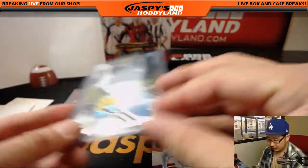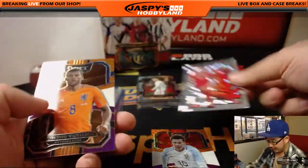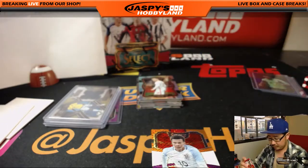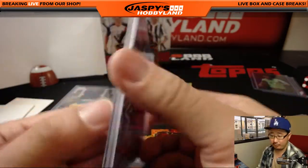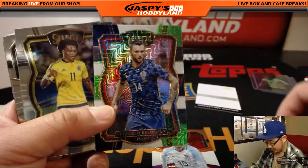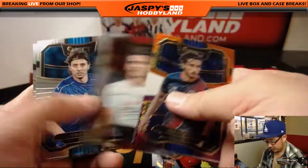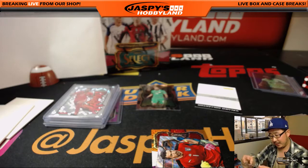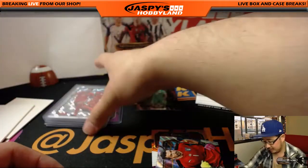Big Boys 007 reminding everybody that eBay global shipping is the best thing ever for overseas shipping — they made it pretty good. Gareth Bale parallel, and another Liverpooler — Wijnaldum. This is a nice one for Wales, Big Boys 007 with that one. Gareth Bale redemption — any guesses on the redemption? There's Gigi Buffon. Got a die cut — that's another Nigerian, Elderson Ikejile. That's the case hit right there, Big Boys 007. There can't be very many of these.